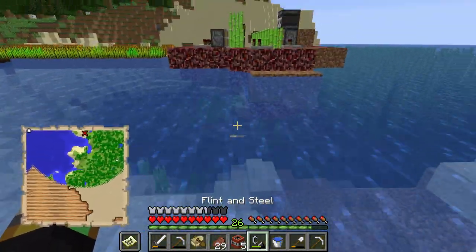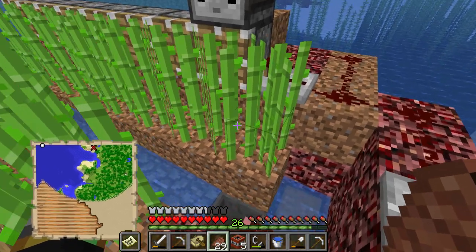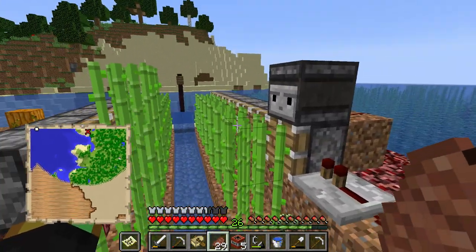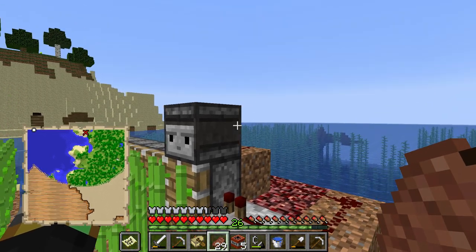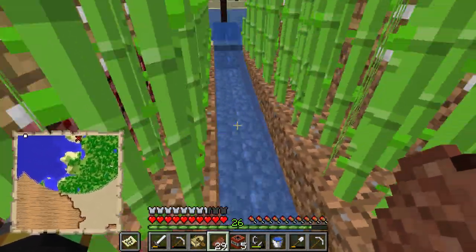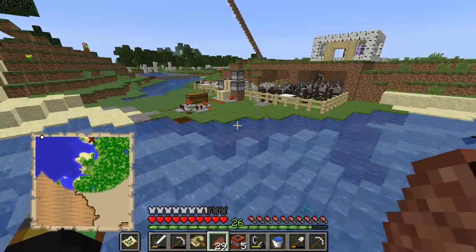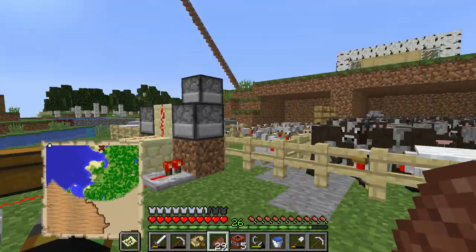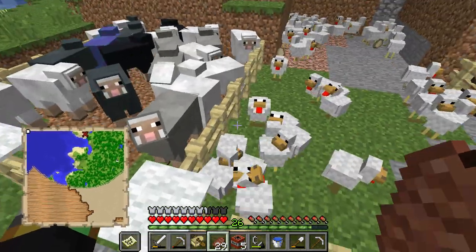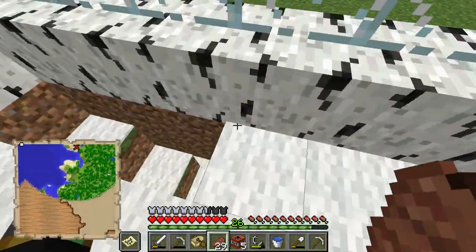Just having a look at my sugar cane farm - essentially what's happening is there's a detector here. As soon as the sugarcane grows up, because it senses a change in state, the detector senses a signal, pistons push both sides, and the sugarcane falls down into the hopper. Unfortunately some of the sugarcane falls into the divert here so it doesn't fully collect everything. Successful first trip - let's put this stuff away.